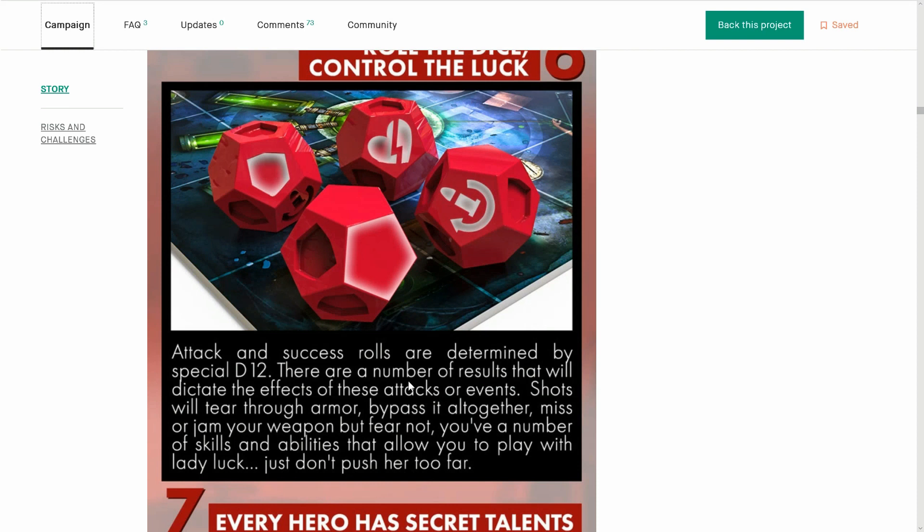When you roll dice the effects could be: shots will turn through armor, bypass it altogether, miss, or jam your weapon. You will have some abilities to negate that — it says you have abilities that allow you to play with lady luck. So push your luck, but don't push her too far.